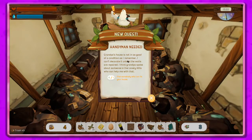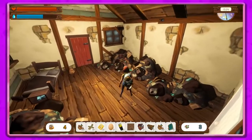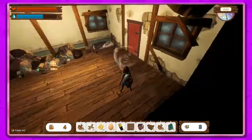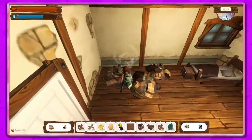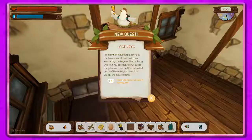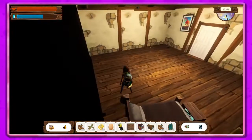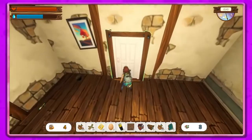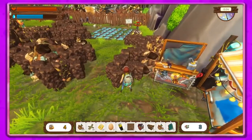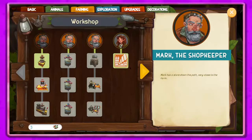Grandpa's house isn't in great condition — I can't decorate it unless the walls are repainted. Apparently someone in the lonely hills can help with that. This is our little house so far. We've got to repair the bed so we can actually sleep. And here's one of the newer features — we had to find three key parts to open this hallway door, which is pretty exciting — there's more stuff and probably more to come.